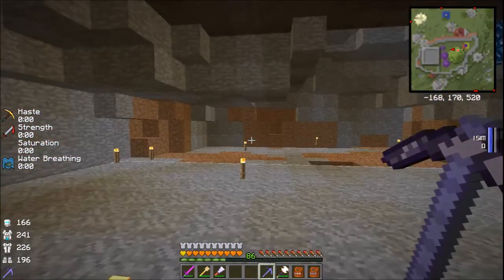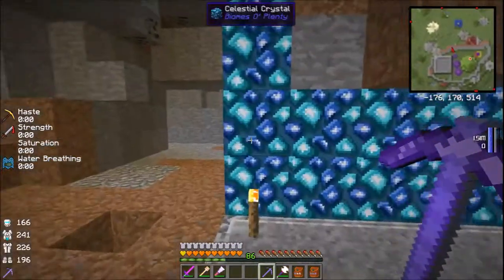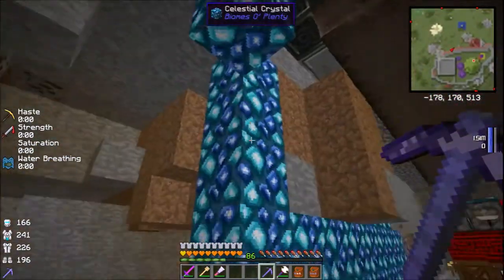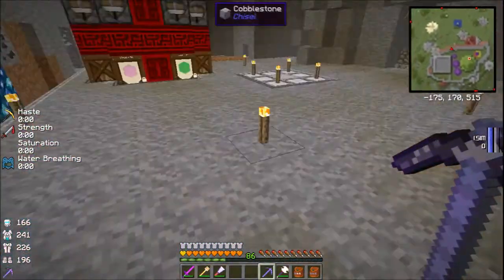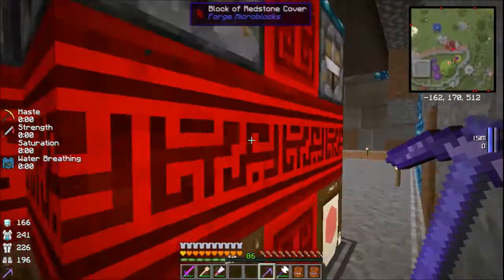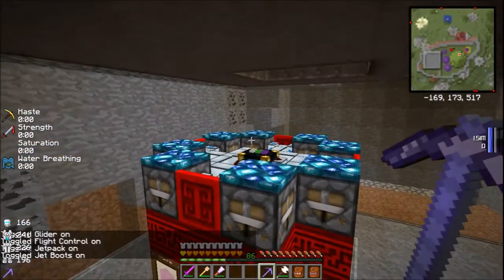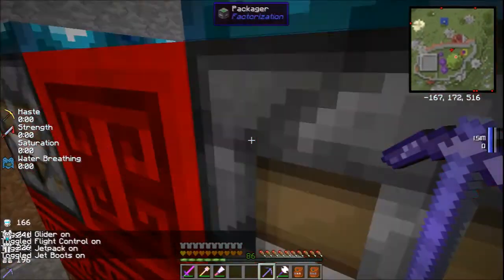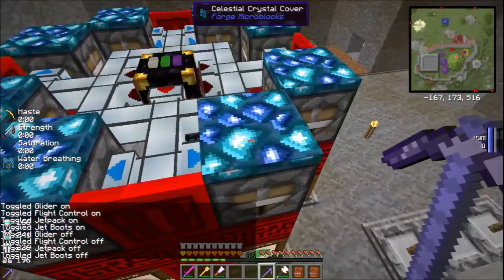We'll use this room - it'll be a nice IC2 power room. So we put in a wall, remove the silly stuff, and I'm also gonna need to move this guy. I think we have a fun way of doing it.